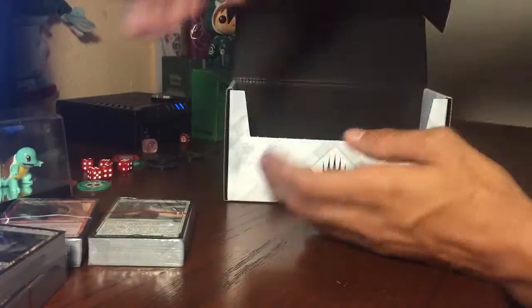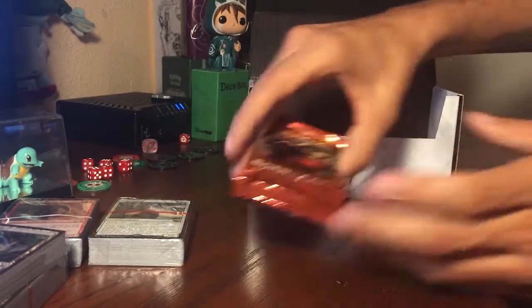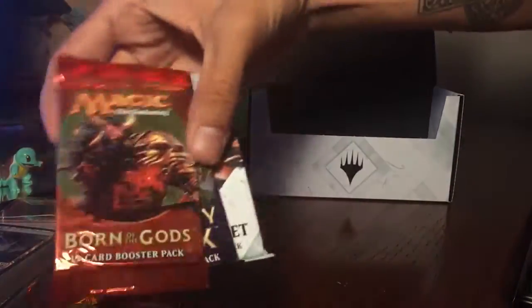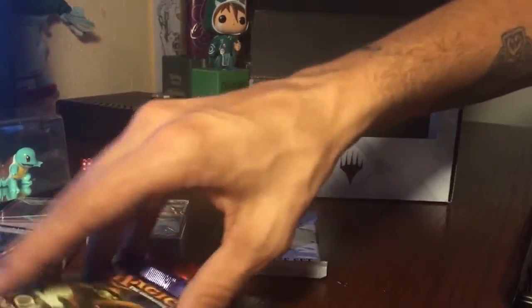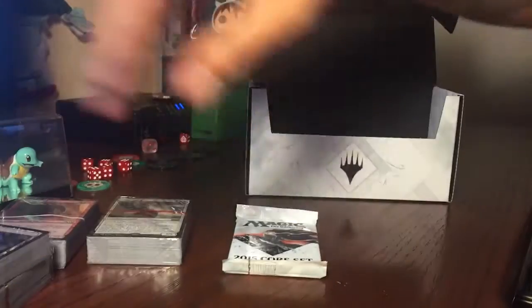You know, instructions, same thing, whatever you want to call it — tomato, tomato. I see one of the gods — not bad. Born of the Gods, Journey into Nyx, Theros. Hopefully we can get some god cards. That would be really cool — try to weigh them out and see what you think you can get.